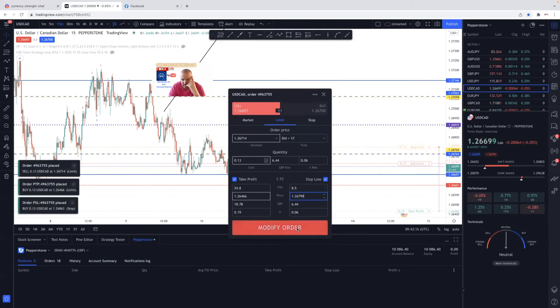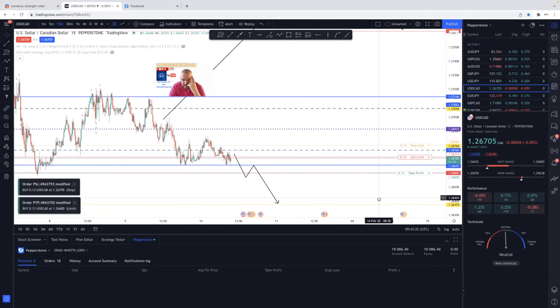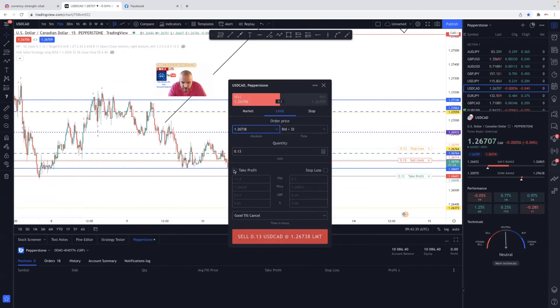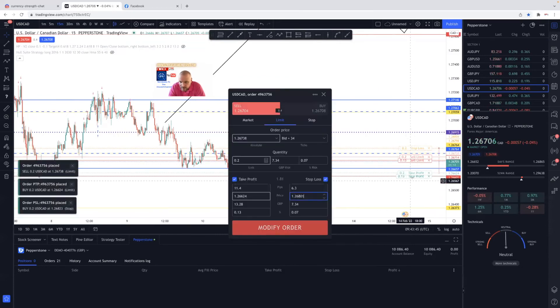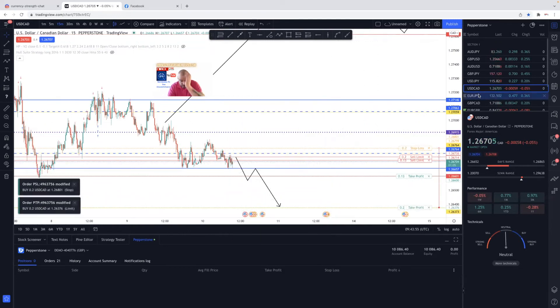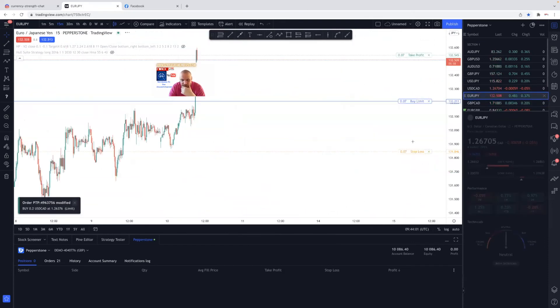I'll do a stop just above that. There's a monthly line there. I'm not too bothered if this one loses — it's a bit more of a risky trade. I am anticipating this to go to the lower side. So we've got a sell limit with stop loss just on here, take profit down to this level here. We've got a few trades set up.